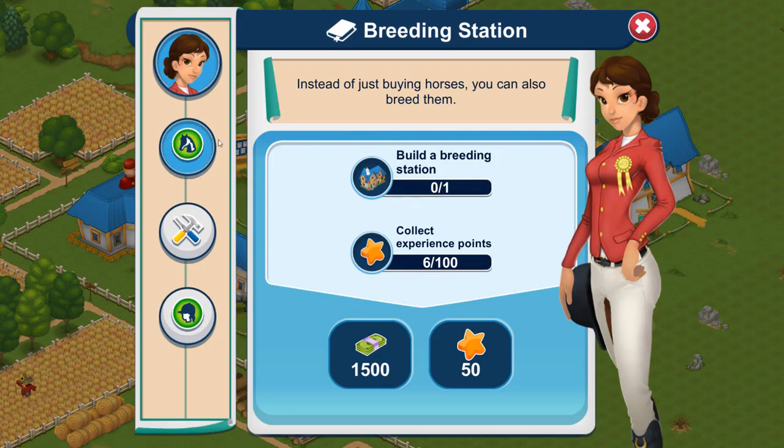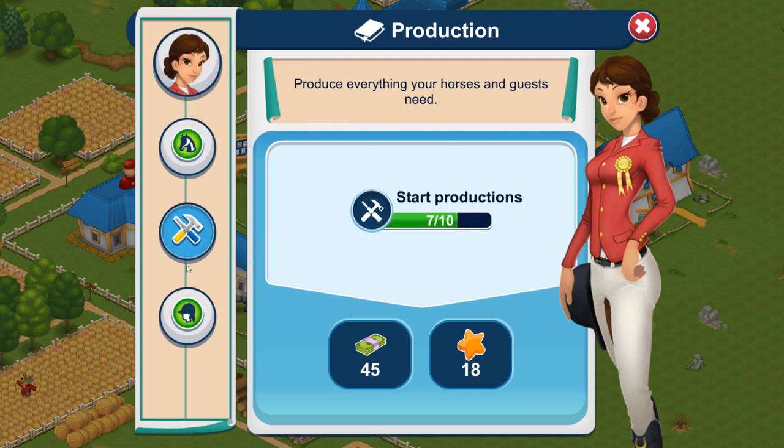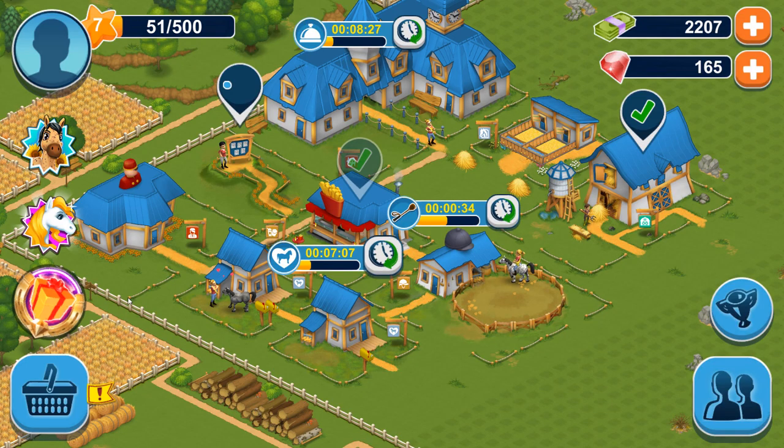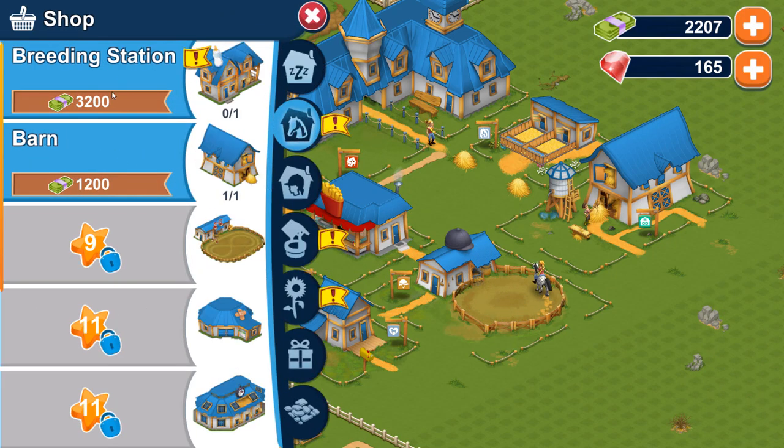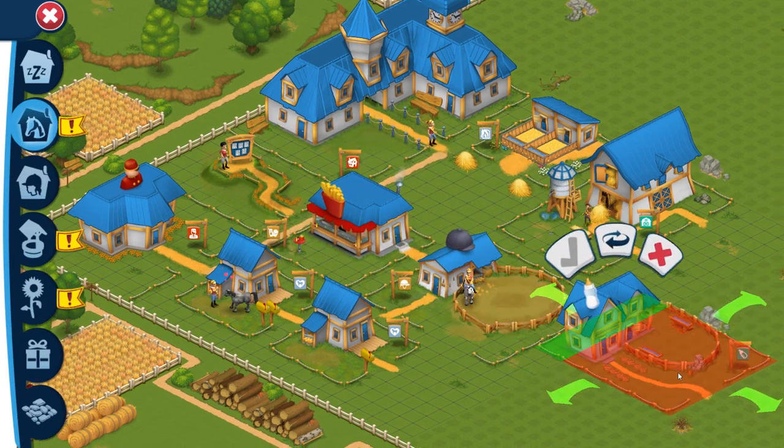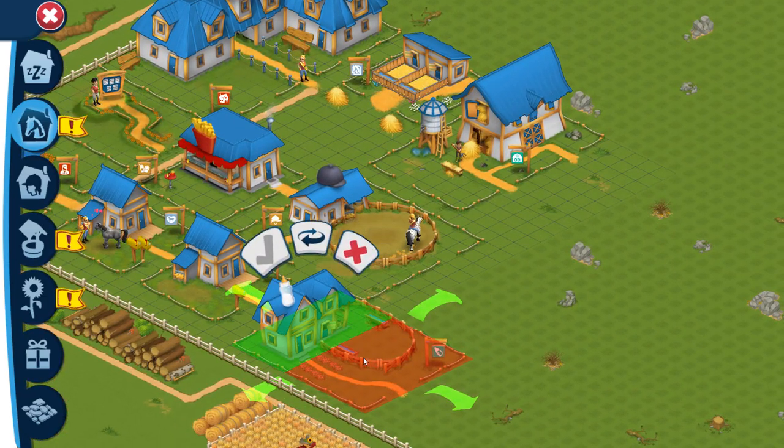Alright, how are we doing here? So we need to build a breeding station. I don't know if we have enough for that just yet, but we'll have a look and see. Breeding station is probably in here. Yeah — don't know if we have enough for this.